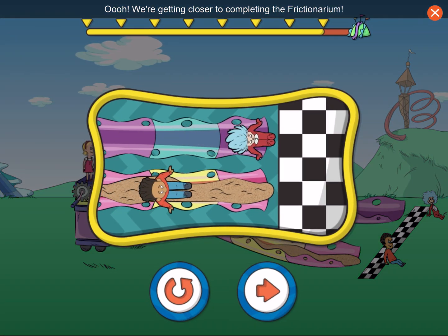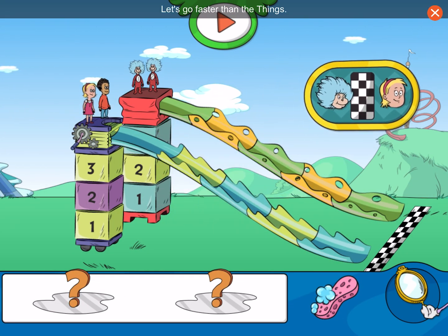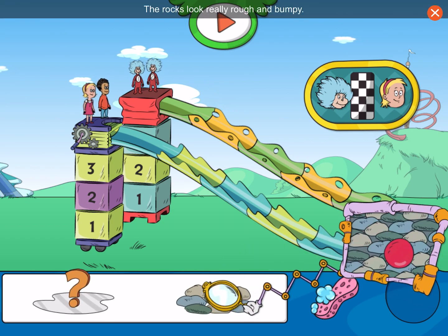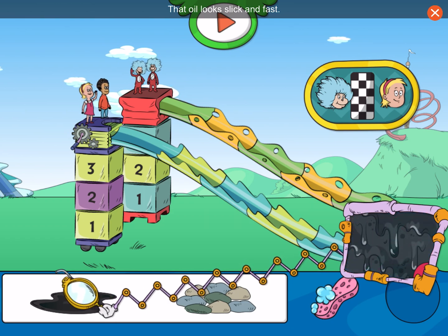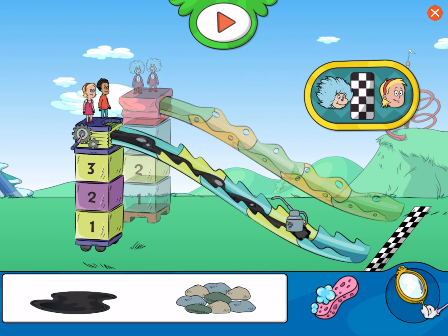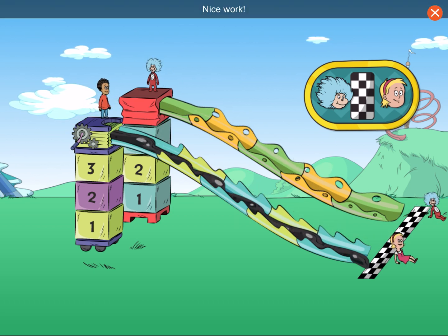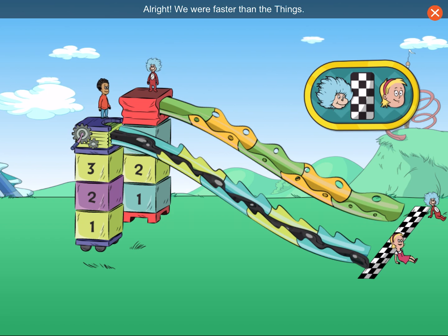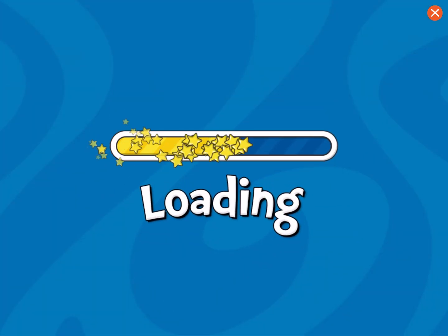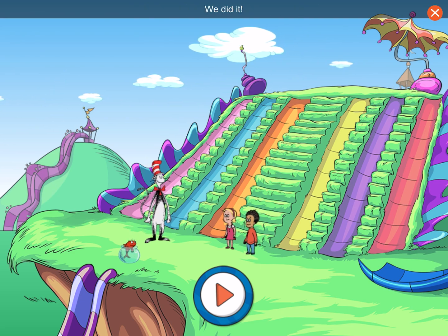We're getting closer to completing the Frictionarium. Let's go faster than the Things. The rocks look really rough and bumpy. That oil looks slick and fast. Whoa! Nice work. All right! We were faster than the Things. Press the arrow button to try a different slide. Hooray! The Frictionarium Slide Park is finished! We did it!